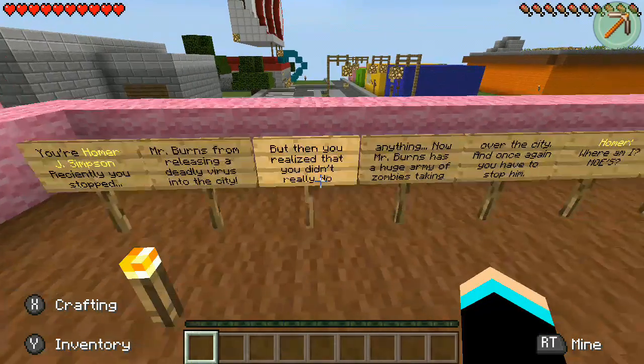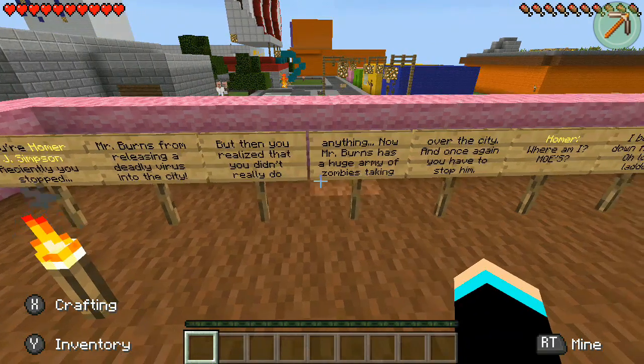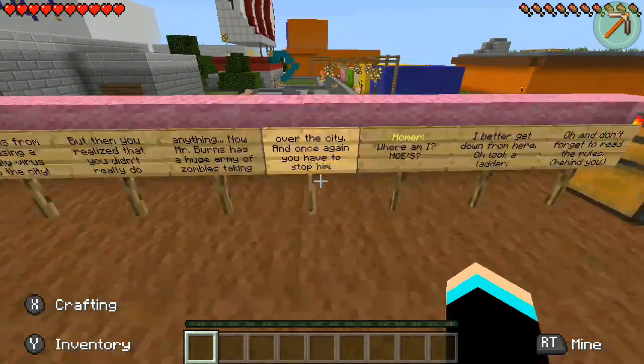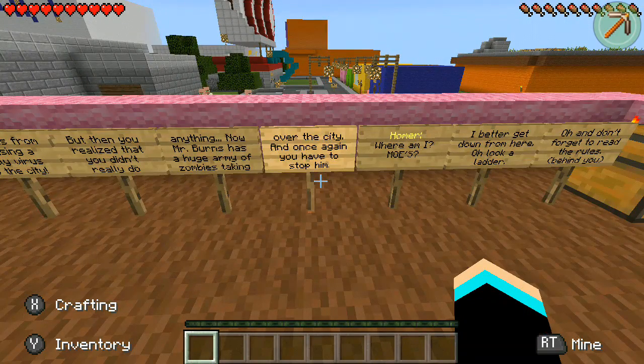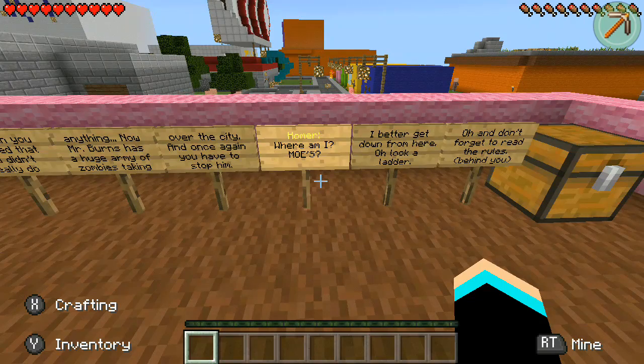I'm gonna go ahead and slide through this a little bit. I'm gonna let you pause the video and read it. Basically, it's Homer talking — we've beat Burns a few times and apparently he let out zombies as his zombie army for us to destroy. I know I'm tongue-tied today so if I mess up on my words, I do apologize.